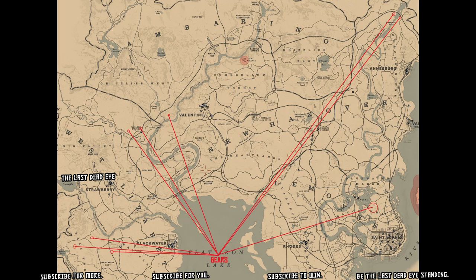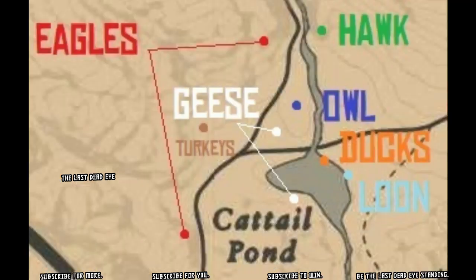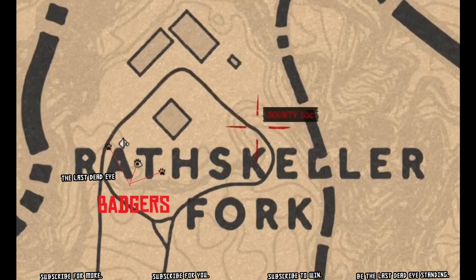When you're looking for your animal claw, you're going to want to get that from a bear, an eagle, or a badger. I believe those are the only three animals that have animal claws. You can see I've marked numerous bear locations there. Eagles can be found plentiful over by Benedict Point — there are five locations I've marked here — and also at Cattail Pond, which is west of Valentine.